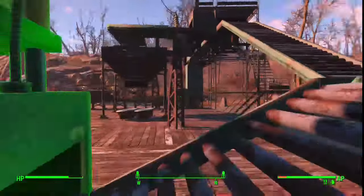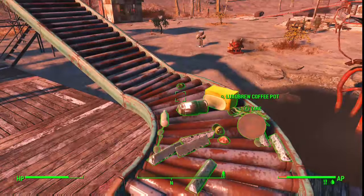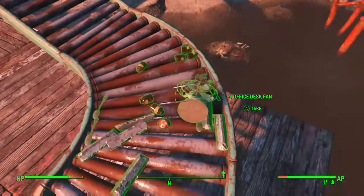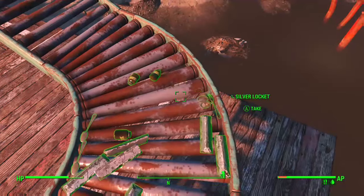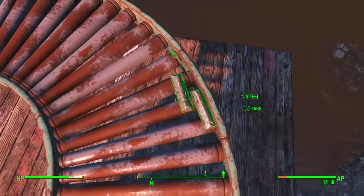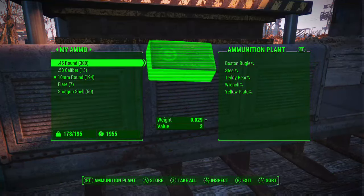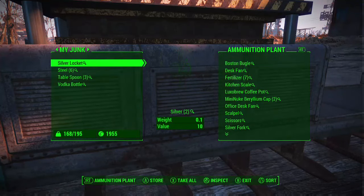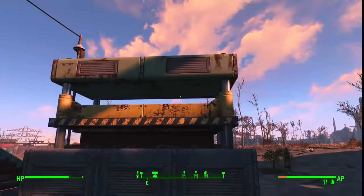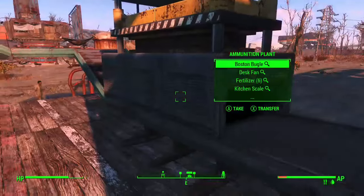It doesn't seem to be quite working the way I wanted to. You can do it another way as well — you can just take these components and shove them straight in. The point of all the conveyor belts is to make it fully automatic, but anyway let's put in the components manually. There we go — it should start working right now. That's what I did this afternoon so it should be working.